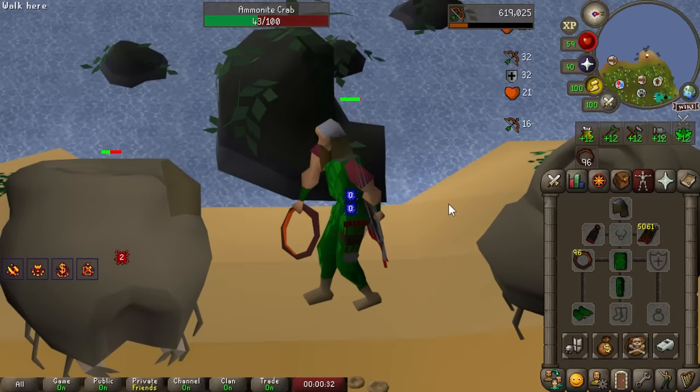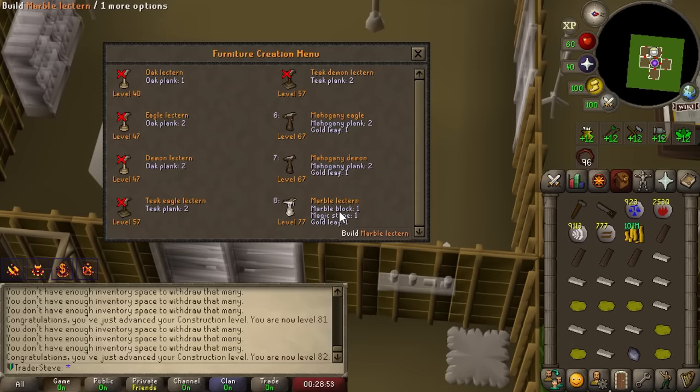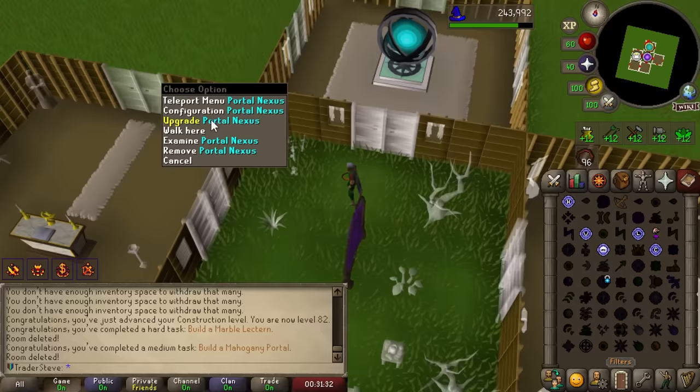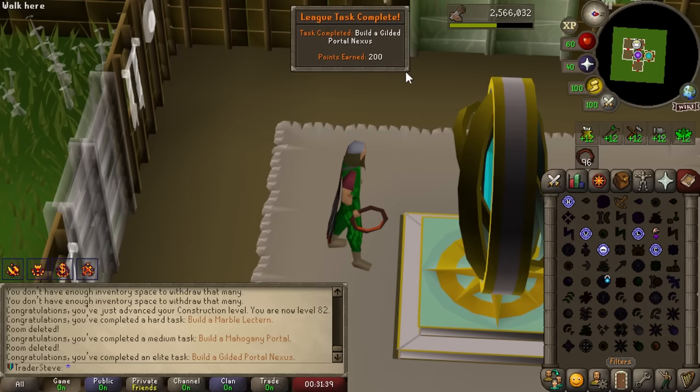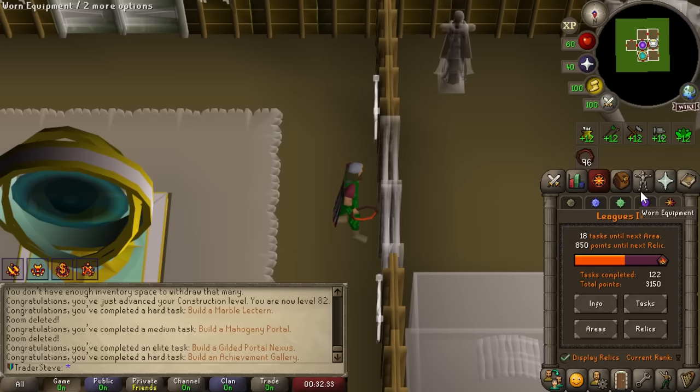The ammonite crabs spot is getting really packed so we're going to head out. Back in the POH we missed several easy point tasks: building an oak larder for 40 points, a marble lectern for 80 points (hard task), a mahogany portal for 40 points, and upgrading our portal nexus to a gilded portal nexus — that's an elite task worth 200 points. An achievement gallery is another 80 points. All of those POH tasks got us over halfway to our next relic.